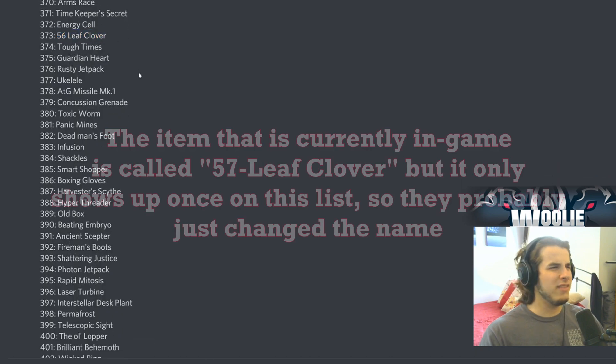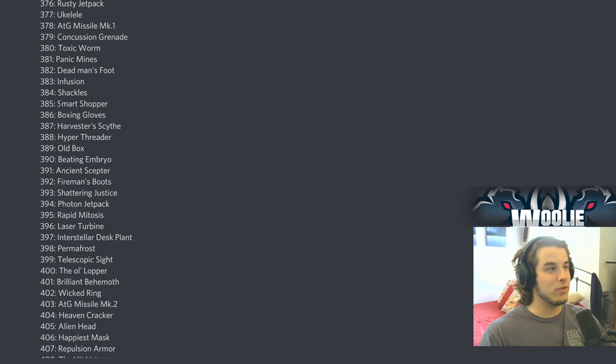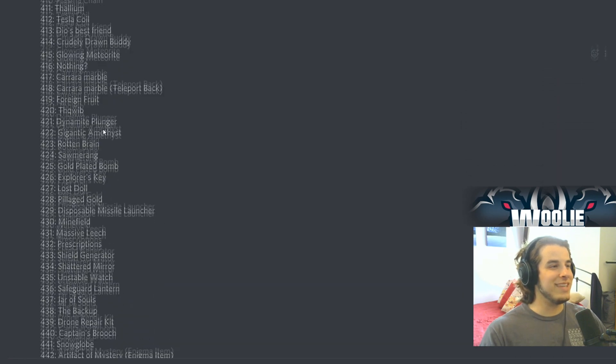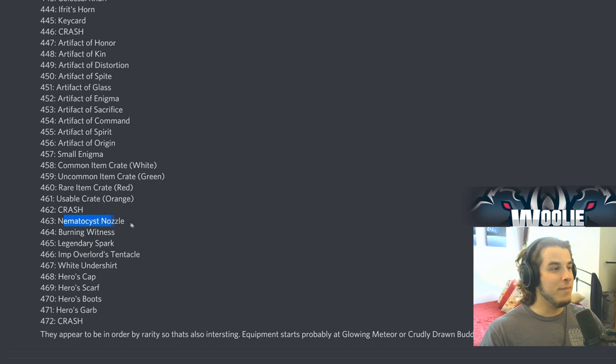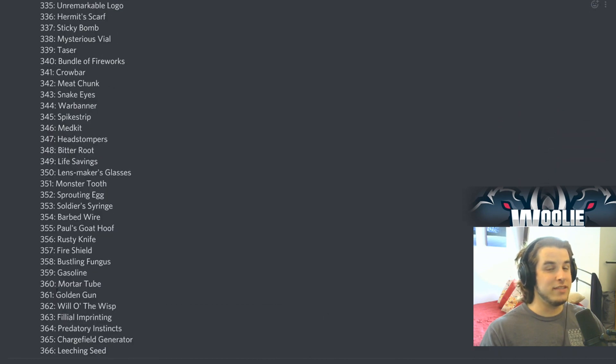56 Leaf Clover — don't we have 57? I guess they just named it. Shackles, Smart Shopper — I think that's one from the first game. Look at all these items, this is so exciting. I don't know what 'crash' is because there are multiple items that say crash. Nematasis Nozzle — what the heck? Heroes Cap at 472. We start at around 330-something, and right now there are about 70-something items in the game, so that means almost 140 new items are potentially coming — that's insane. Again, the disclaimer: they might not add any of these, or they might add all of them.